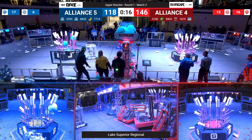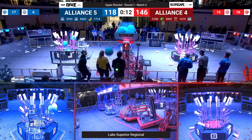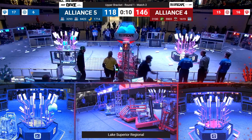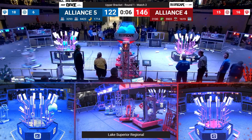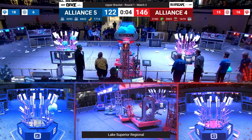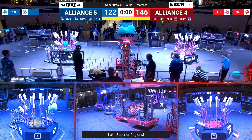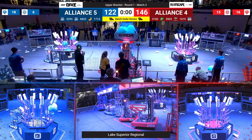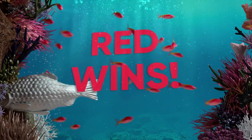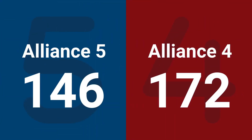Under 20 seconds. We got a bunch of robots trying to do deep cage climbs over here on red alliance. Deep cage climb for blue, maybe two deep cage climbs, three ticks on the clock. Looks like we have a couple deep cage climbs. Alliance number four, the red alliance, has won 172 to 146.